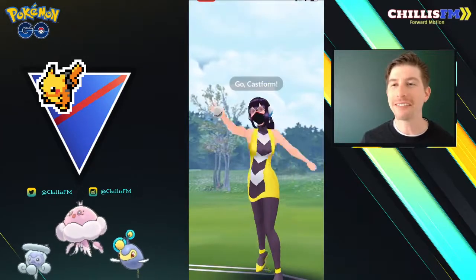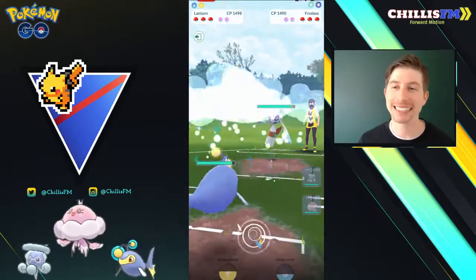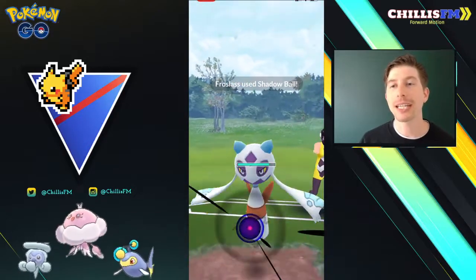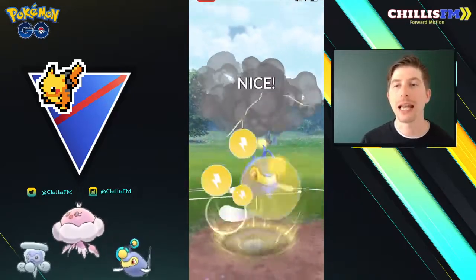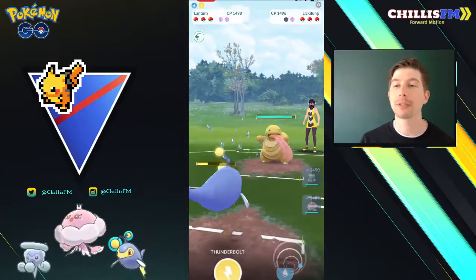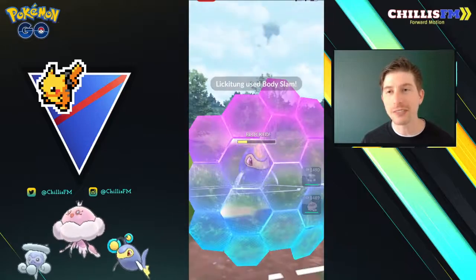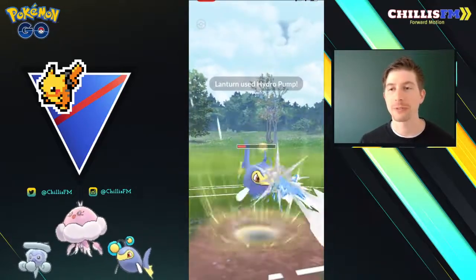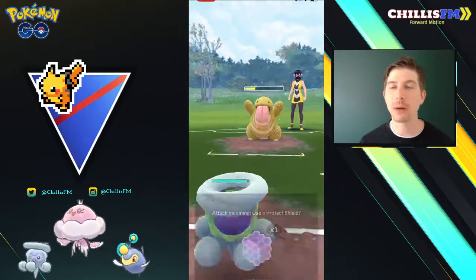Moving into the next matchup, we have Castform up against Frostlass. Now Frostlass is going to be the superior Ice type here because it has access to Shadow Ball, whereas I can only hit the Frostlass for resisted damage. I'm going to swap out into my Lantern — they're going to hit me with the Shadow Ball, but I can tank it, no big deal. We're going to build up to the Hydro Pump and go for the Thunderbolt. They catch on their Lickilicky and actually decide to give up a shield — I was surprised to see that. Now I'm going to build up and try to go for the Hydro Pump, but they throw the Body Slam right before I get there. Great counting on their part. I decide to give up a shield — it's questionable, but I wanted to see how much this Hydro Pump does. It hurts them, but it's definitely not in KO range.